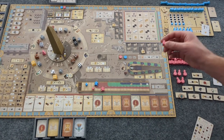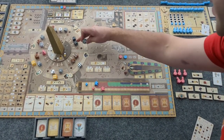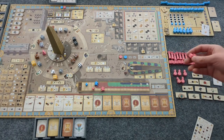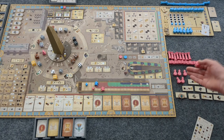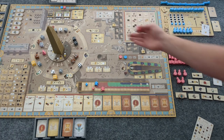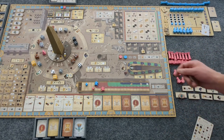He takes a die. These two are forbidden, so there's only one die he can take. For a Hathor action, remember, the number doesn't matter. He's going to put a building where he'll end up with the most points. But in this case there are no pillars in the temple complex, so we're just going to place it randomly.